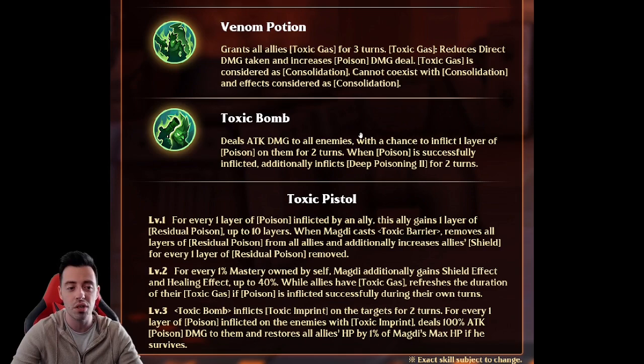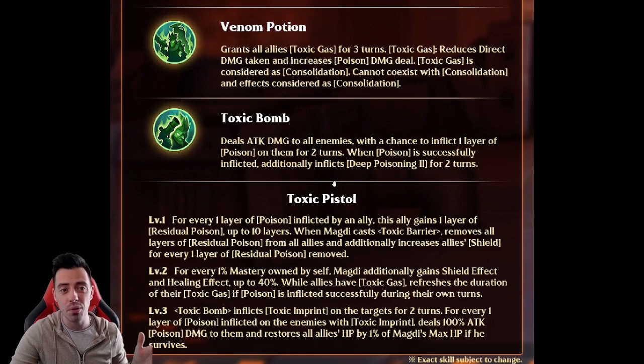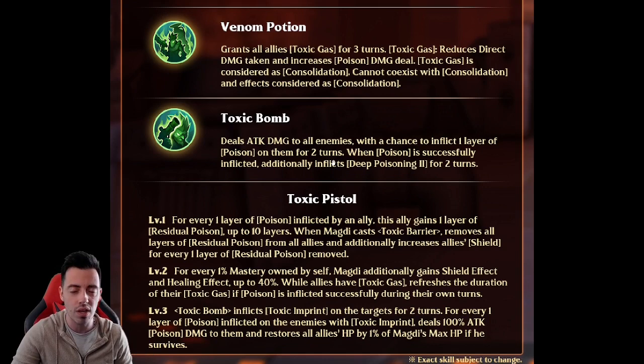This hero looks pretty insane and pretty strong in my opinion. I really want him because I have a nice poison team — I have Veronica but she's not built yet, I have Nita who is destroying enemies, and I have Walter to use with Nita, which is already a great team. I can't wait to try them all together.